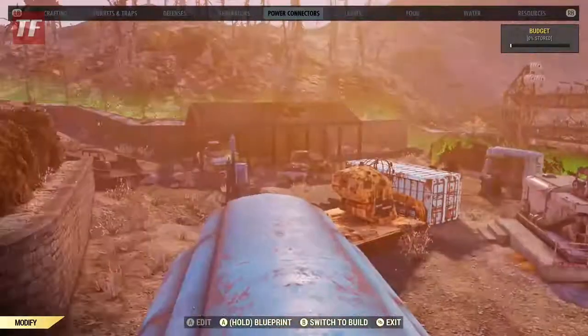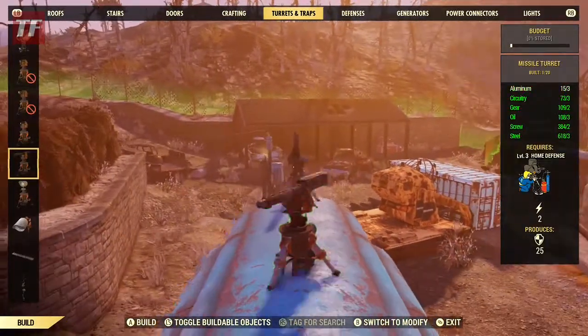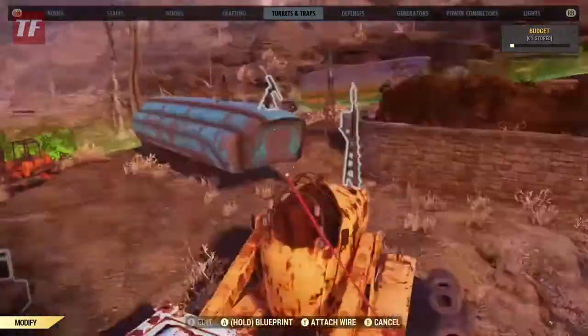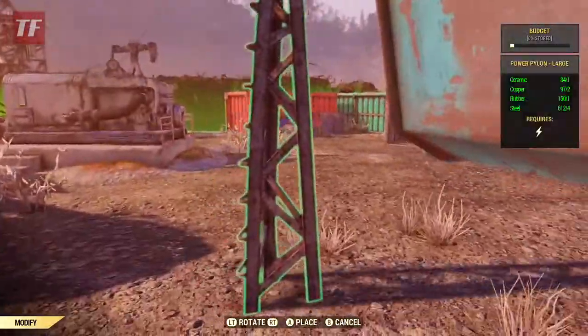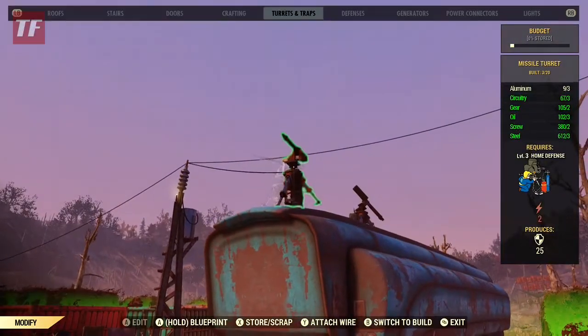Alright, let's go get the defenses set up. Drop two turrets up here — this works pretty good — and then one over here. Enemies will typically spawn from those three kind of openings: right behind this blue trailer, directly over there in front of the blue shipping container, and then sometimes up the hill towards the road behind me.